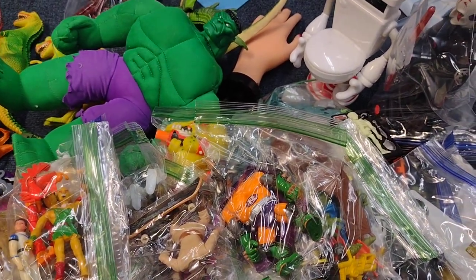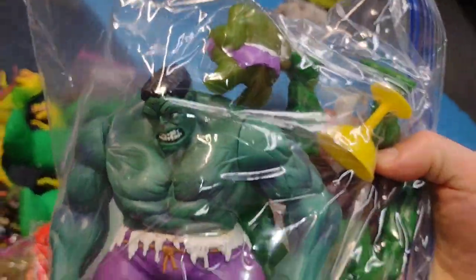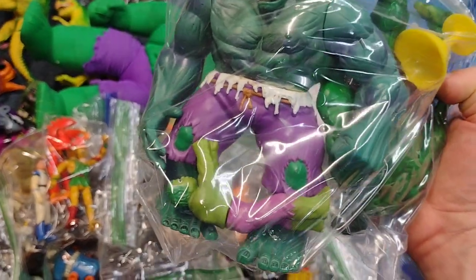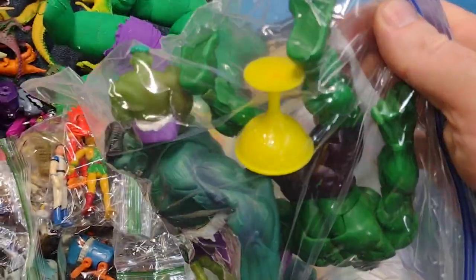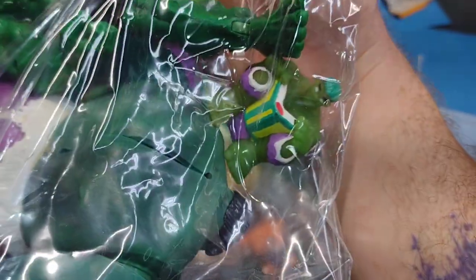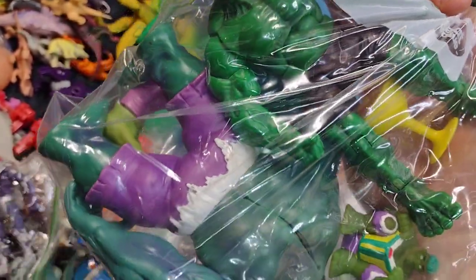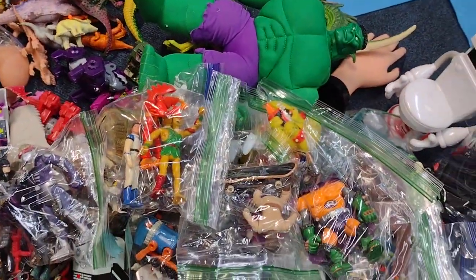Let me get some of these bigger figures out of the way. All right — here are some Hulk figures. This Hulk here is awesome — I love this one. It comes with a little Bruce Banner figure that you put in his back. There's a Hulk clip. Here's a golden cup award. There's a Hulk reading a book. And here's a Hulk figure — I don't know if that's a Marvel Legends or what, but I love me some Hulk.